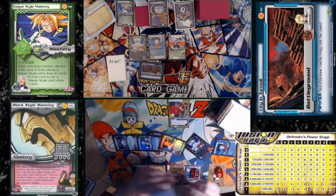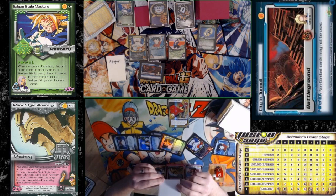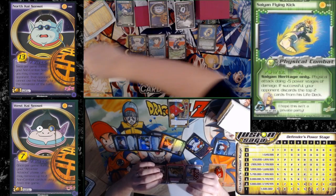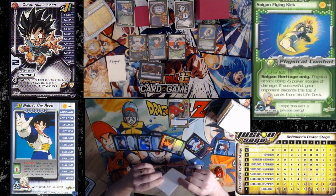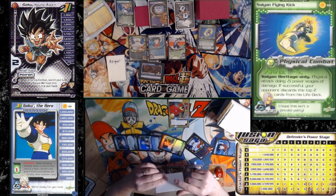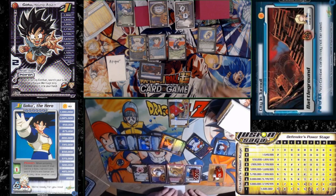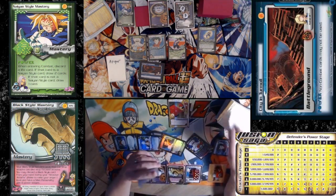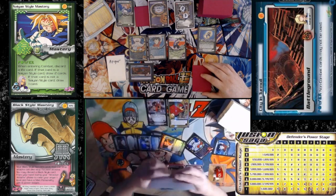I'm going to discard — a flying kick and... I'm going to power up first. Flying kick and... I don't know which one of these I want to get rid of. We'll get rid of a headshot and rejuvenate that. One, two, three. Place an employee of Dragon Ball 1.